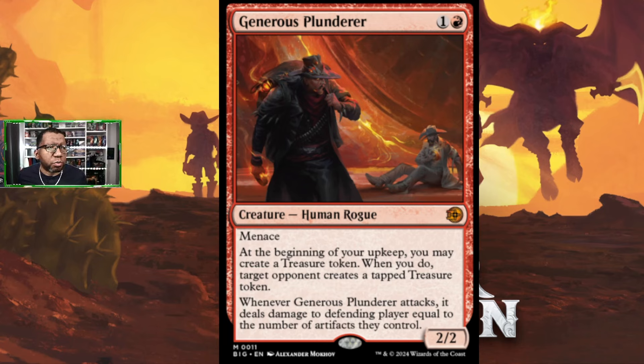That starts with Generous Plunderer — a colorless and a red for a 2/2 with menace. At the beginning of your upkeep, you may create a treasure token. When you do, target opponent creates a tapped treasure token. When this card attacks, it deals damage to the defending player equal to the number of artifacts they control.